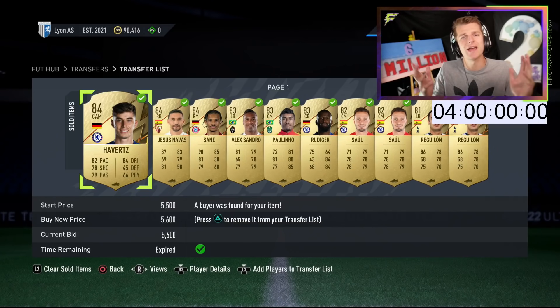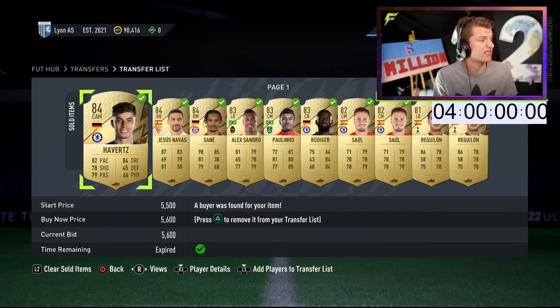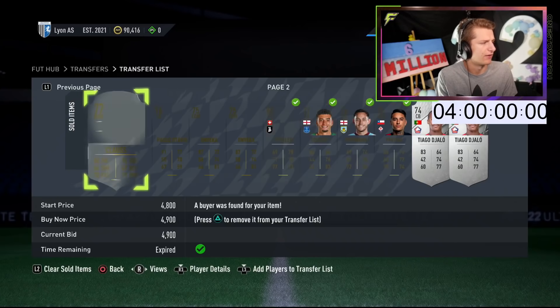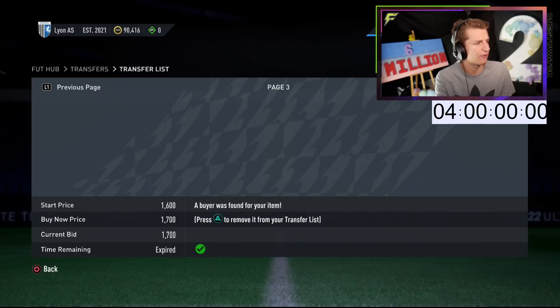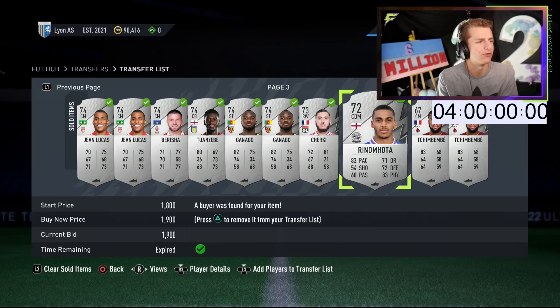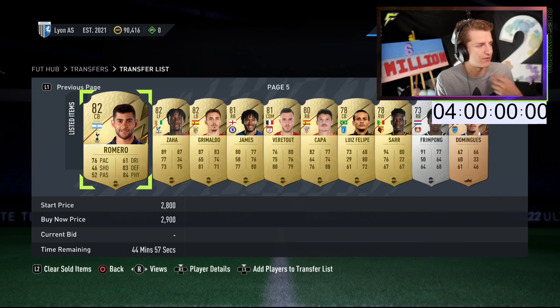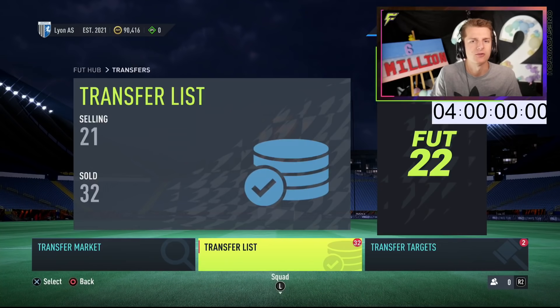Welcome to a brand new video and episode 2 of zero to two million in five days PS4 edition. We've managed to sell on loads and loads of cards with Shadow overnight. When cards sell on they do take the Shadow off, so that's just why you don't see any Shadow on the cards. Sold on a fair few of our league silvers, giving us about 90k to start the day with, which should be enough to effortlessly shadow trade all day without running out of coins while waiting on stuff to sell.